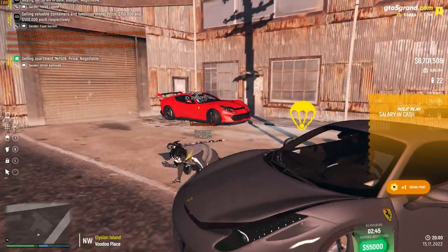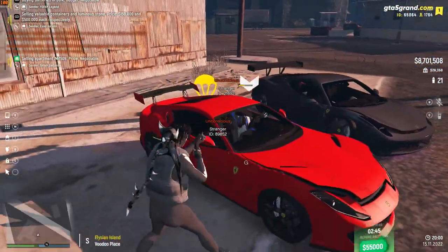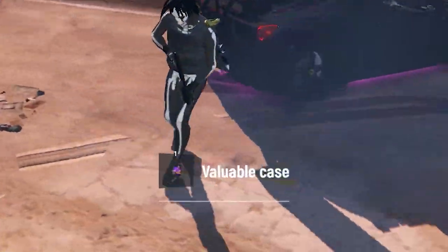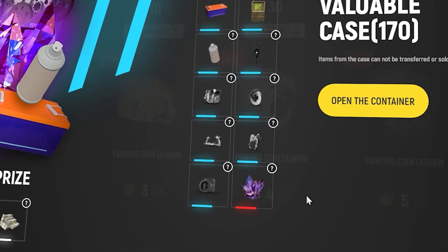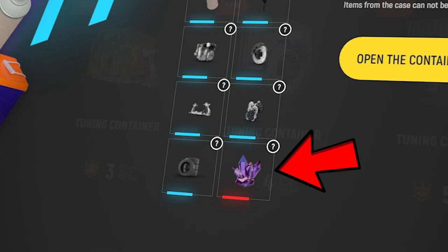Now if you come to one of these locations and manage to get the parachute before anyone else, you will get given a valuable case which can be sold for over 100k, or you can open it for a chance to win some insane prizes like a luminous stone.